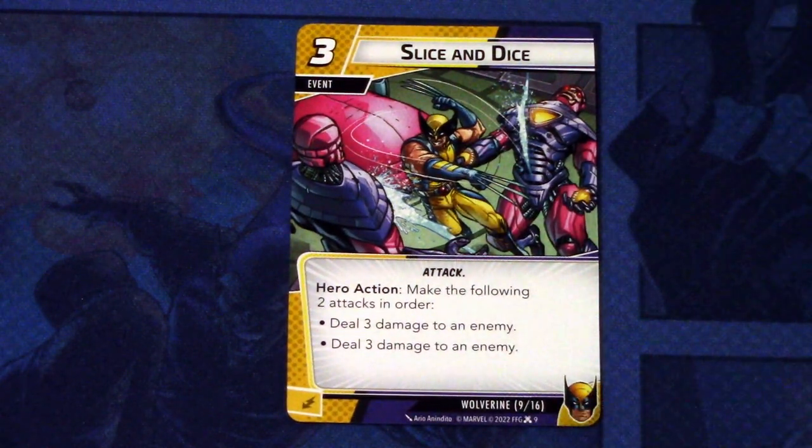Next up, we have Slice and Dice, two copies of this event also. It is a three-cost event, attack traded. Hero action: make the following two attacks in order - deal three damage to an enemy, deal three damage to an enemy. And this can be committed as an energy resource. Three cost, similar to the Black Widow deal-one, deal-two, deal-three ability, but only for two attacks. Still, a pretty solid card.